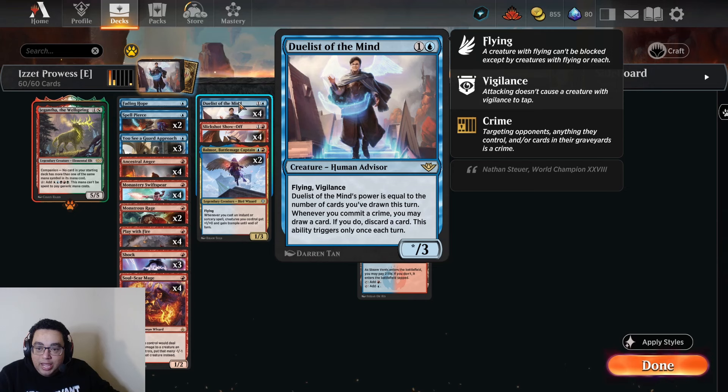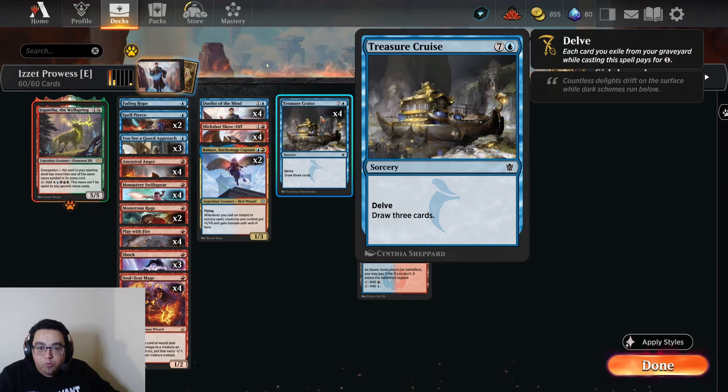Draw some extra cards, cast some extra cards, beatdown. Vigilance means it can block, whereas with Legend Shredder you're kind of having to make that decision. And we also have things we can do to draw a bunch of cards, like Treasure Cruise. Pretty cool.